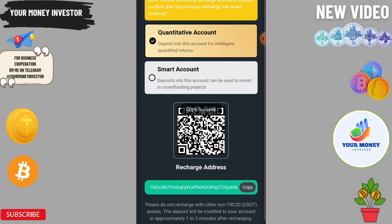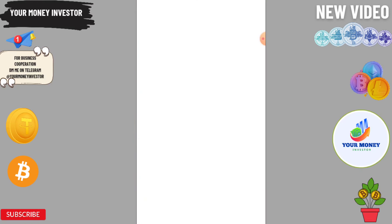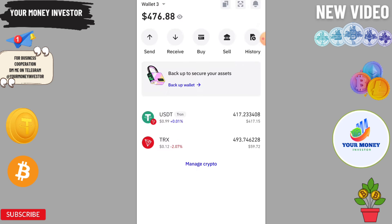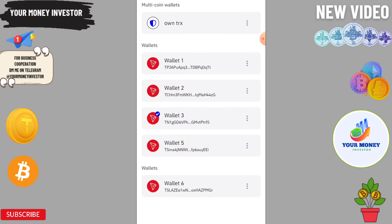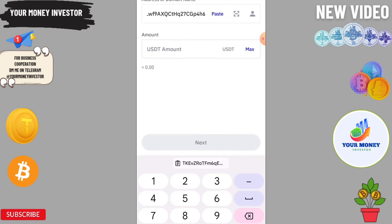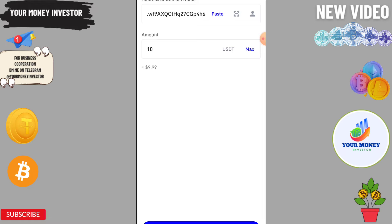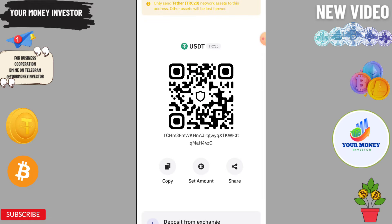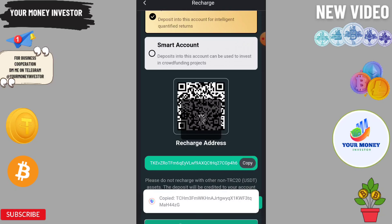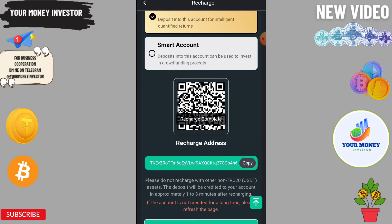After sending USDT, click on recharge completed — it has been successfully completed. Then click on VIP 1, because VIP 1 needs only one task. You will get 5.3 USDT instantly, and it will repeat successfully every 24 hours. Paste the withdraw address and click confirm.